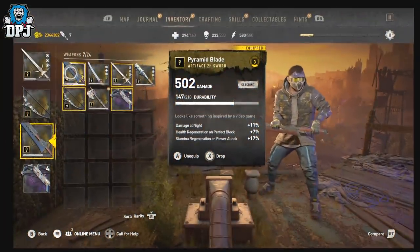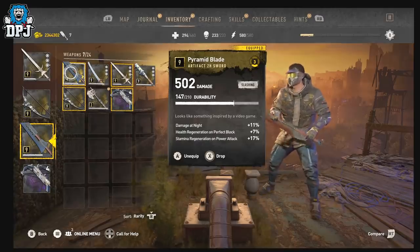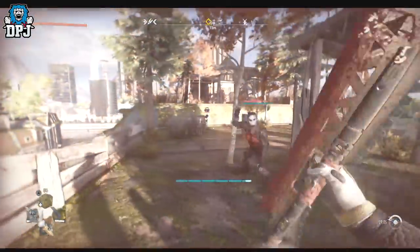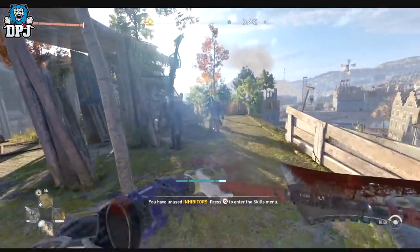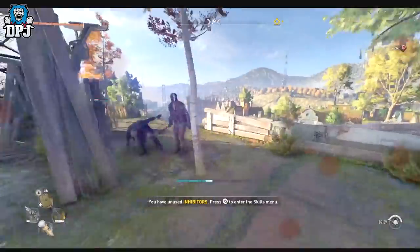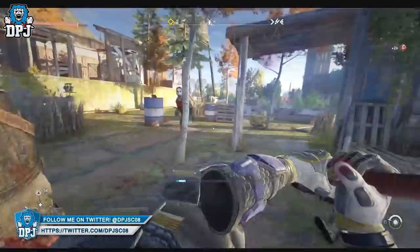First up, we have the Silent Hill Pyramid Blade. This is a weapon which is super rare — saying that is an understatement. Many people still aren't even aware this weapon is in the game. The only people I've seen get this are dedicated to farming vendors: going to a vendor, checking their stash, sleeping, waking up, and repeating that process for hours until this weapon spawns. A couple of people on my Discord say they've gotten it from the sunken airdrop crates.